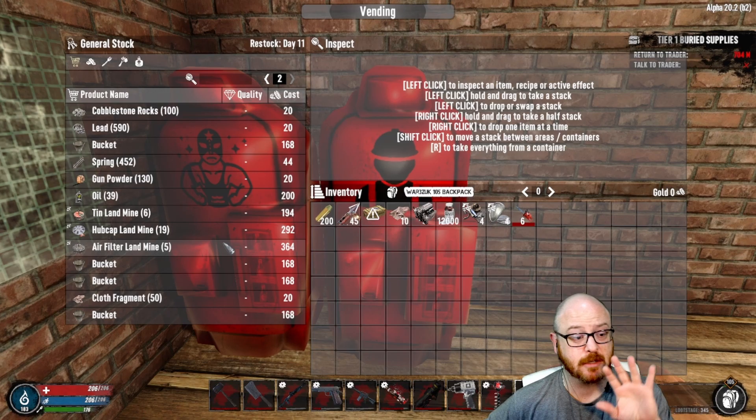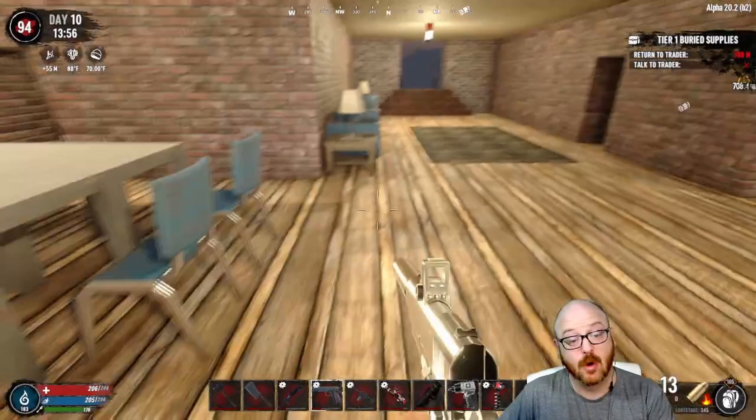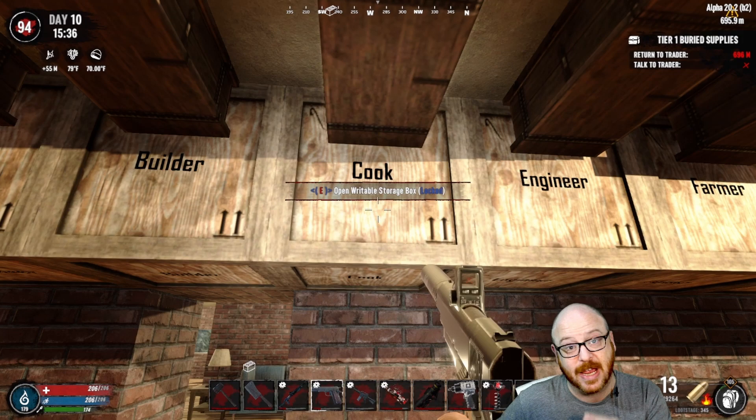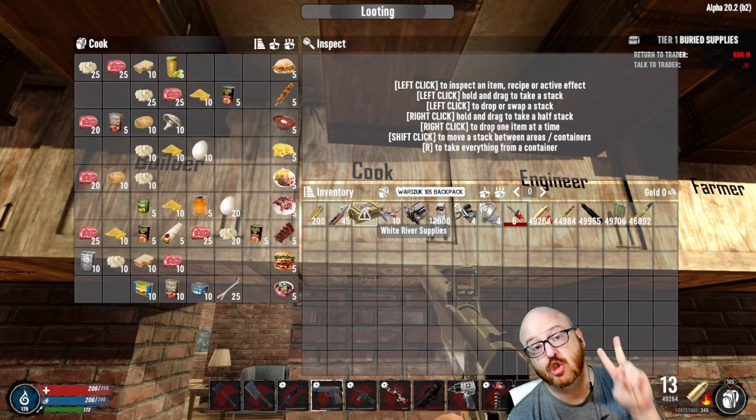These first two vending machines are very important to get you where you want to go. Now let's move on to one of my favorites — Cook. Let's take a look at the Cook class and the five tasks. In this one you will actually have to make two meals per task.